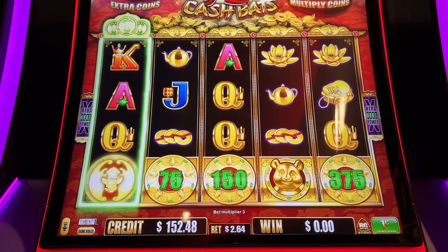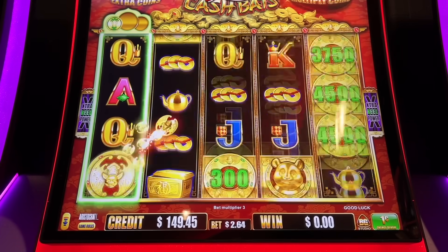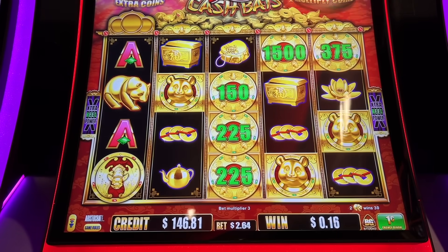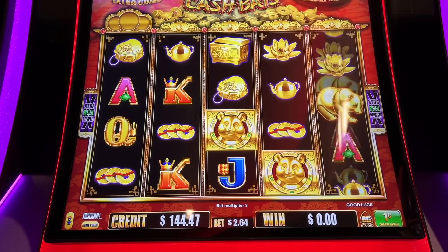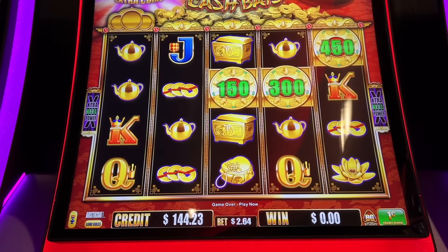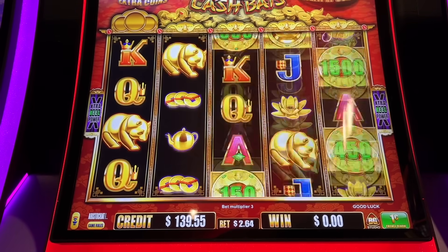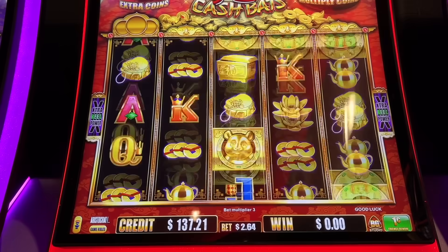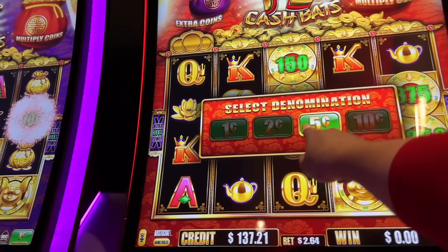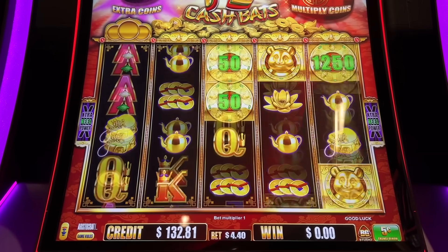It doesn't look like there's a bonus symbol on this game — no free games, I guess. I don't see any free game symbols. Alright, let's change it to nickels. We could do whatever this bet is — 440. Let's give it some spins.